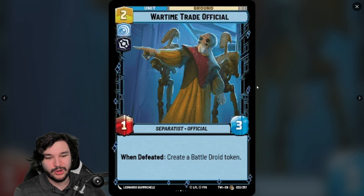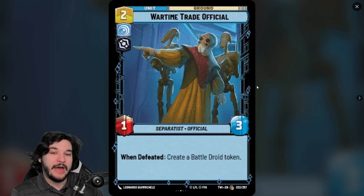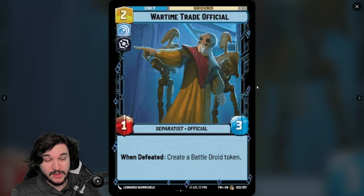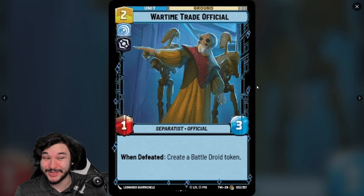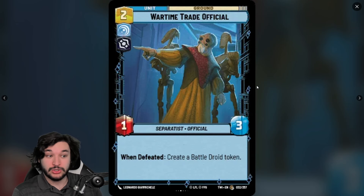Next is Wartime Trade Official, a two-cost ground unit in Vigilance Villainy — a 1/3 Separatist Official. When defeated, create a Battle Droid token. Not that exciting on its own, but in Count Dooku: on turn one, play this, exploit it out on turn two for a two-resource discount, and you now have a Battle Droid token. Then exploit the token on turn two to play a five-resource card — that's massive.